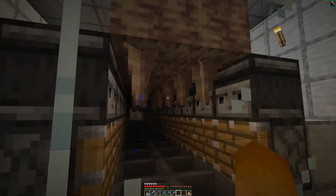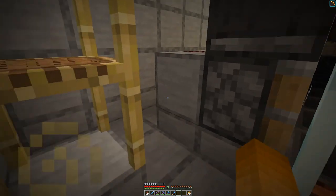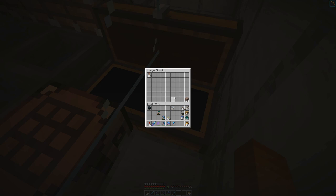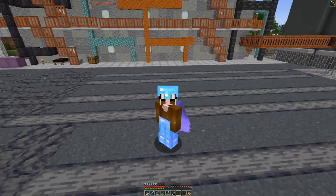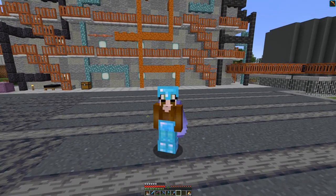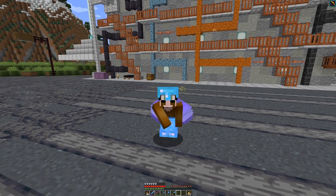Down below there is the dripstone farm which takes a bit more space as the process cannot be sped up, so I have to make the difference with quantity and probably some time. I am glad that I finally came around to do these farms as it allows us to build the underground river I talked about last episode. I hope you enjoyed this one and tune in for the next one. Goodbye!